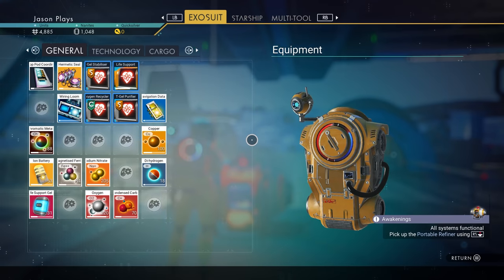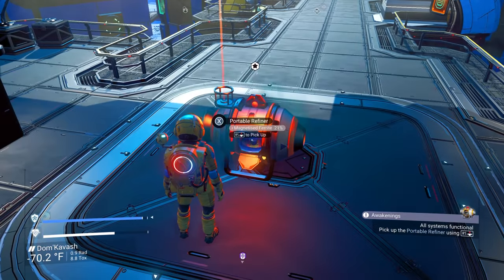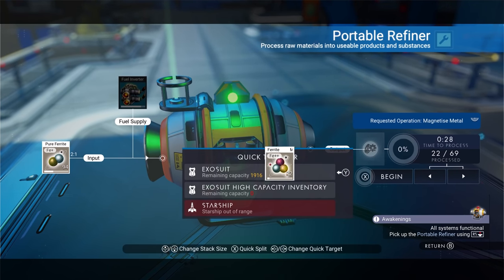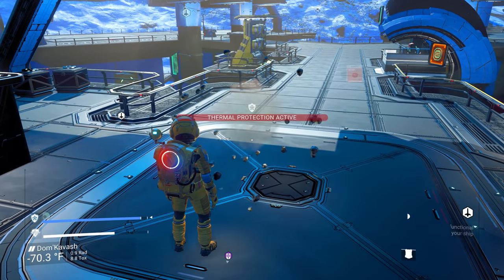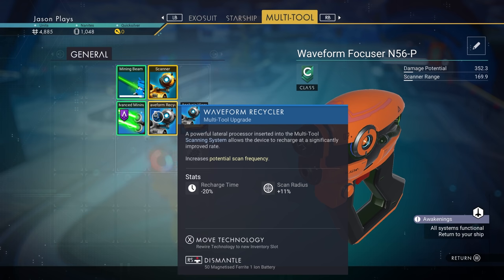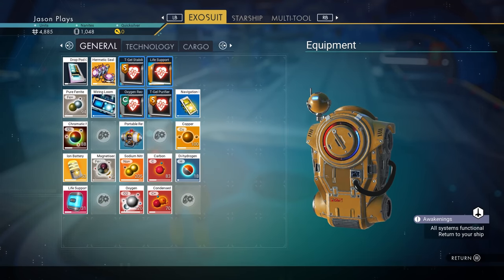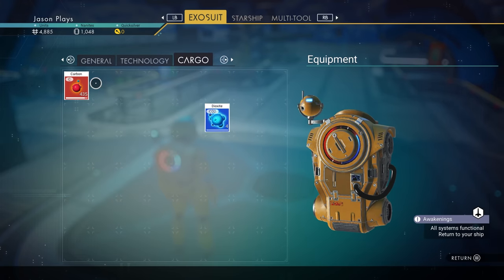Let me pick up my pure ferrite and make this into magnetized ferrite. We should have enough — 69, yeah we'll definitely have enough. I'll put the pure ferrite away and pick up the magnetized ferrite. So now we should have enough to make this. Yep — this will be our advanced scanner. Recharge time is less and the scan radius is bigger. I like it. We'll put our carbon over there, magnetized ferrite down there.